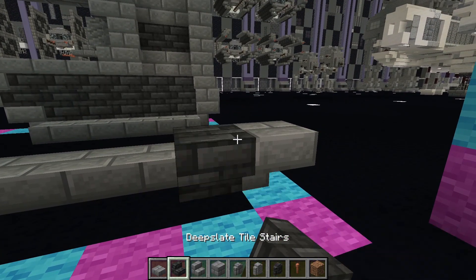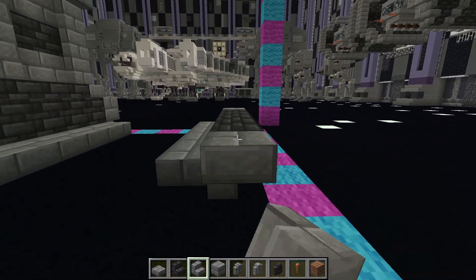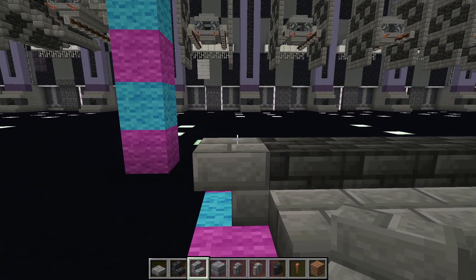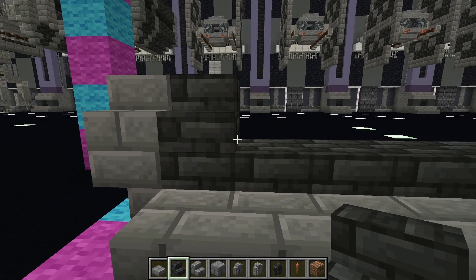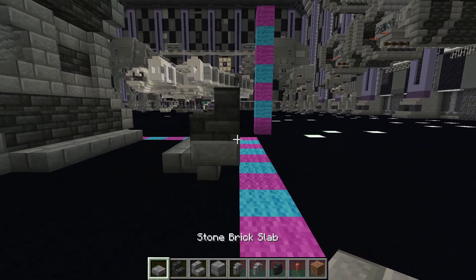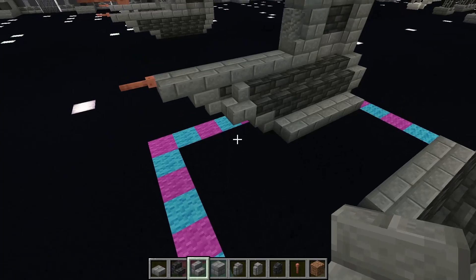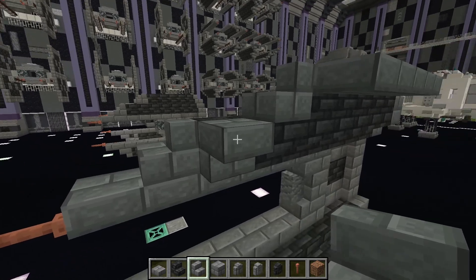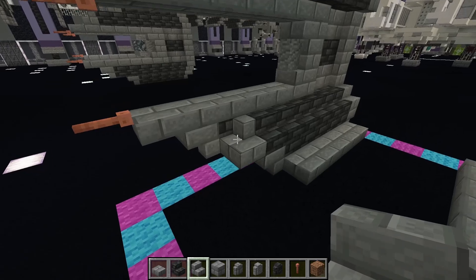Then place a stone brick stair facing the back. Coming to the back again, place a stone brick stair and then deep slate tile stairs: 1, 2, 3, 4, 5, 6. I just realized we did not mirror this on the top here. So this first row of stairs on the inside — this stone brick stair is going to face the back so that it is a corner like we have at the bottom.